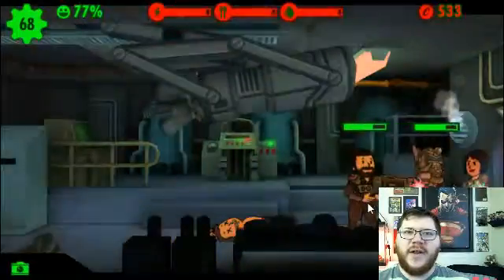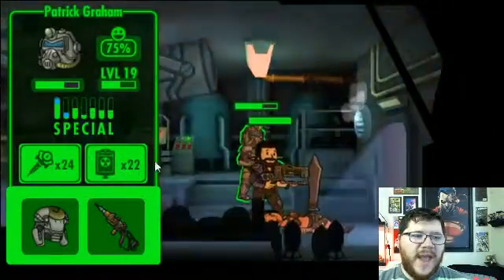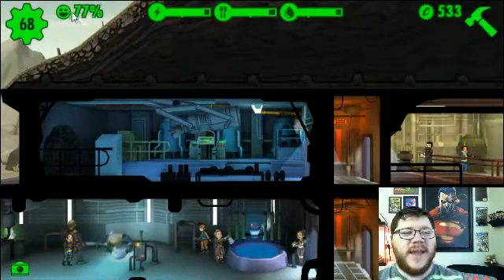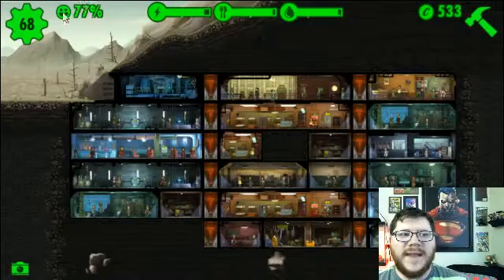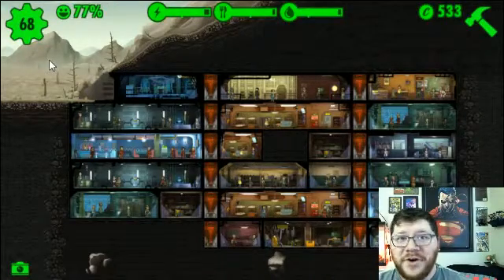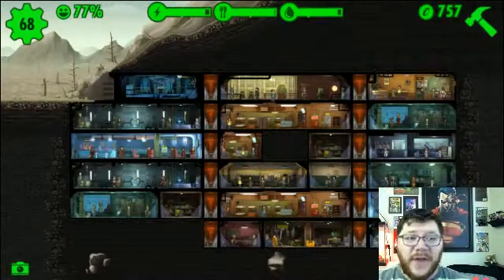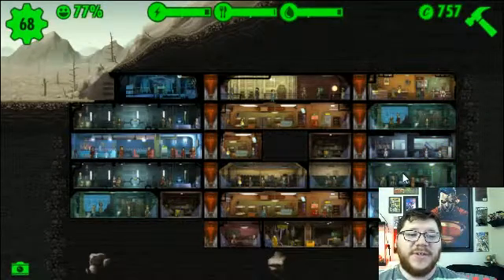At one point, for some stupid reason, I closed the game and then opened it again two hours later. In those two hours, everyone went from nearly 100% — the total happiness of all 68 people was at 95% — and then I came back and all of my food was gone, all of my water was gone, all of my energy was gone. Everyone was at half health or below and at 10% happiness. I have no idea what happened because it was literally just a two-hour span. I closed the game, came back, and I was almost dead. Hopefully that never happens to any of you because that took a minute to fix.